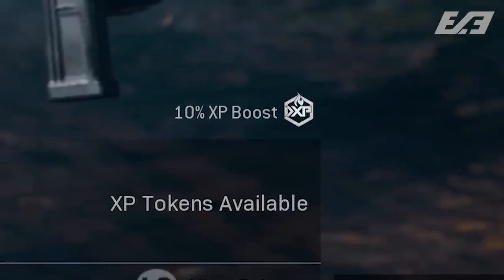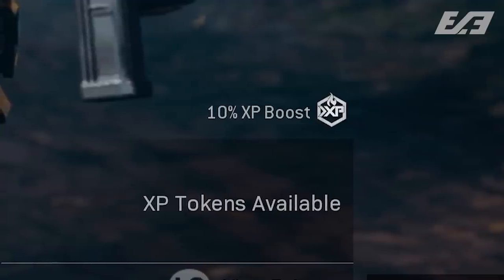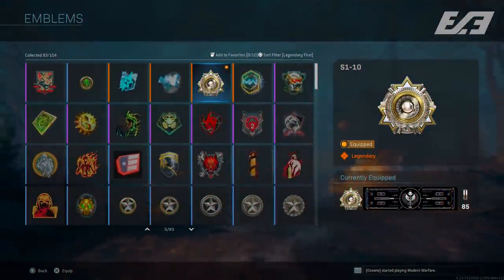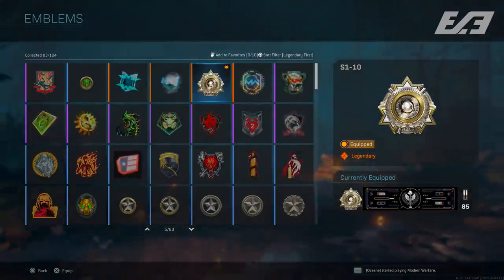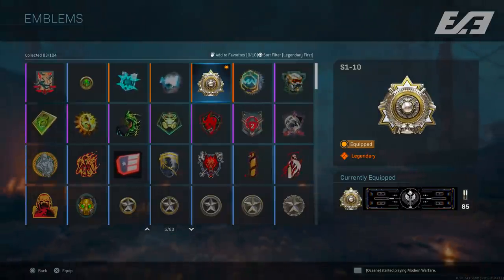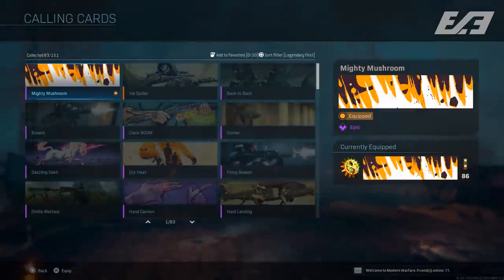Another unannounced change is that an XP boost is now part of the Battle Pass — visible if you scroll through the instant unlocks — which was never officially mentioned but can really help you rank up through Season 2. Additionally, Season 1's 10th completionist emblem, awarded for completing 100% of challenges, has now been amended and is animated for Season 2 and beyond, matching Season Zero's quality and removing concerns about it being a lackluster reward.